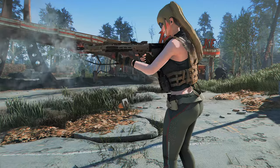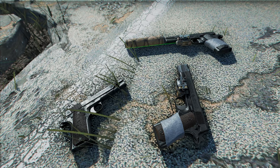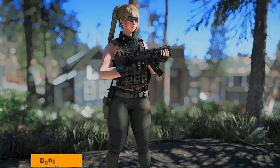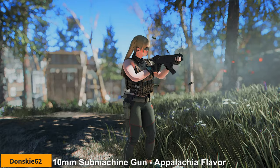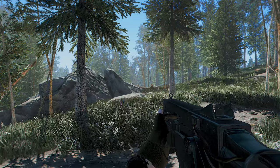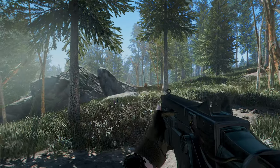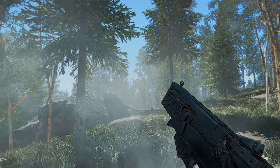In this corner, I'm going to introduce you to some weapon-related mods. There are quite a few mods to introduce, so I'll try to go through them quickly. First up is the 10mm submachine gun, Appalachia flavor. This mod adds the 10mm submachine gun from Fallout 76 to the Commonwealth. It offers various parts and mods, and integrates them into the level lists of Gunners, Vendor, Raider, etc. through Robco Patcher. If you like the Fallout 76-style weapons, you'll love this one too.